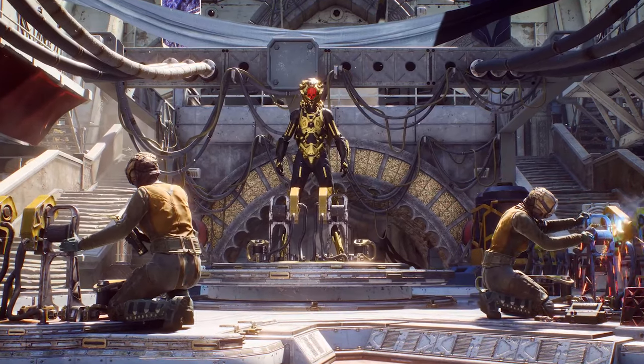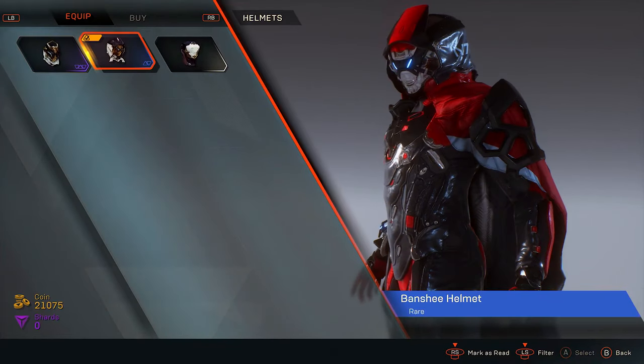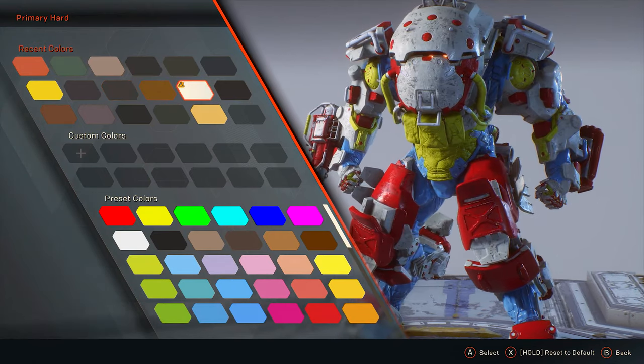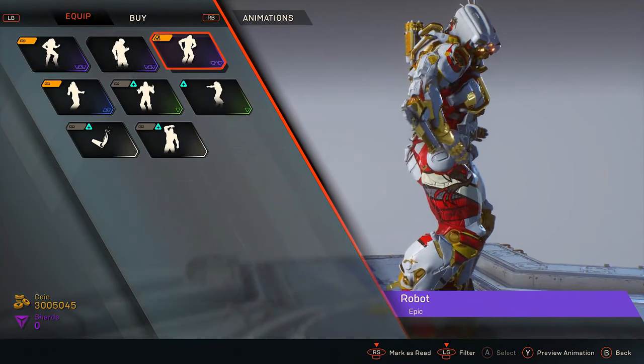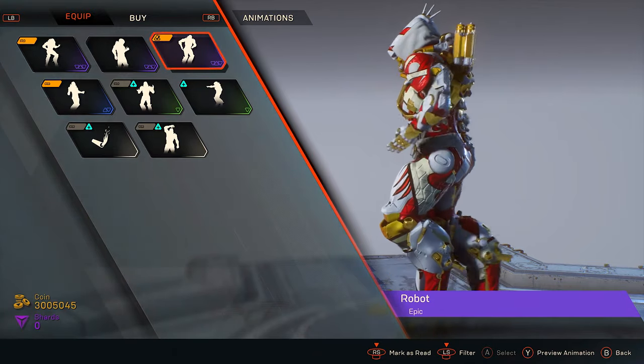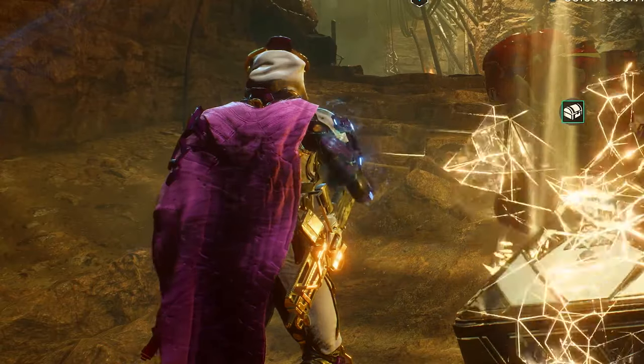Each suit has many ways to get it looking just the way you want — from unique armor pieces, customizing color and textures, to collecting vinyls and emotes. Your suit will soon become a reflection of yourself, making your wins all the more glorious.